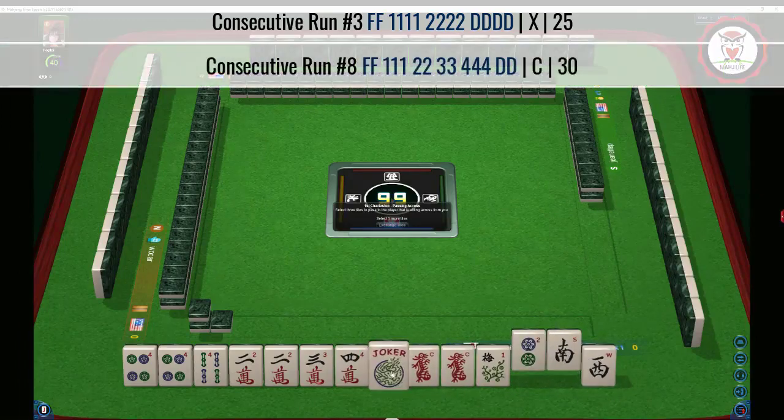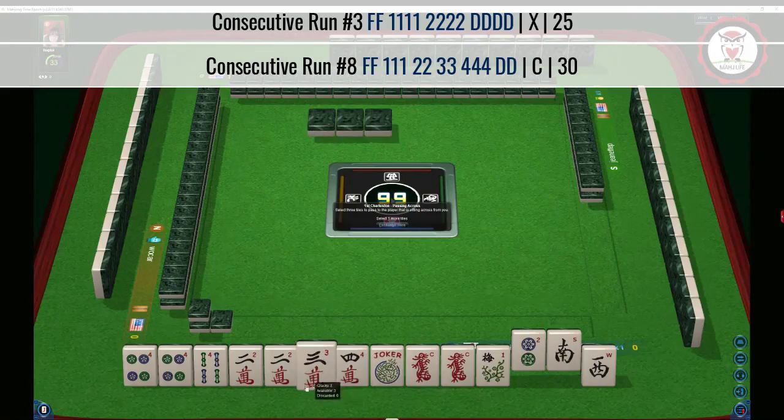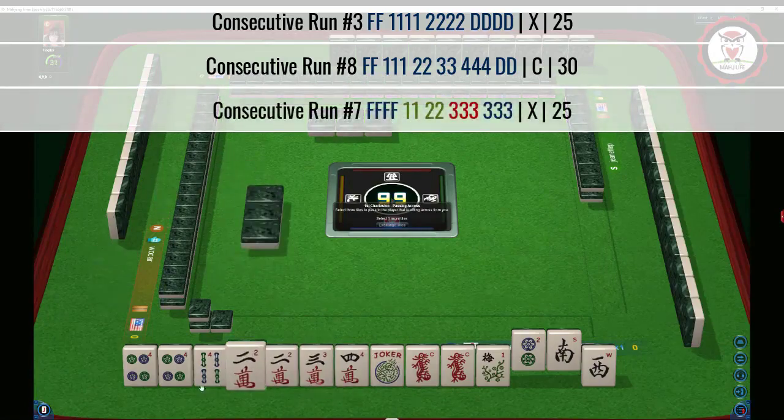Maybe what we could do is play the concealed hand and use the joker for the missing five. This would be a gap hand. We could also do two-three, pair-pair, four-four and break up the red dragon.